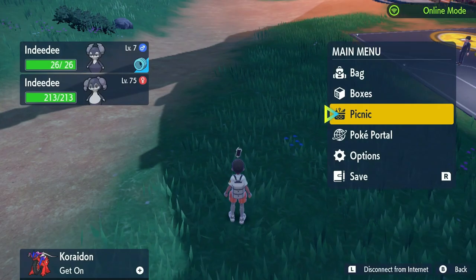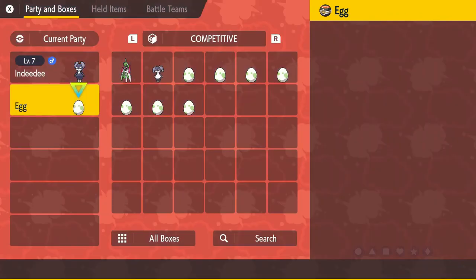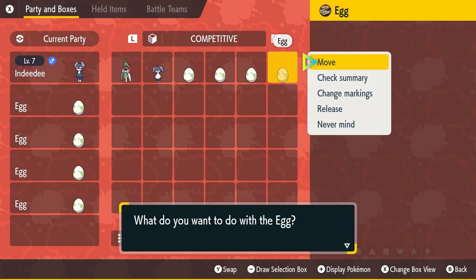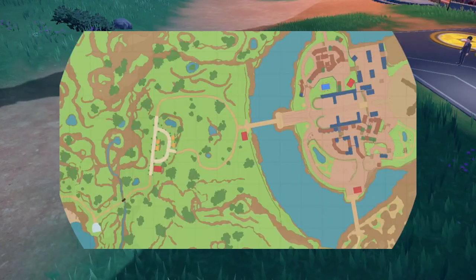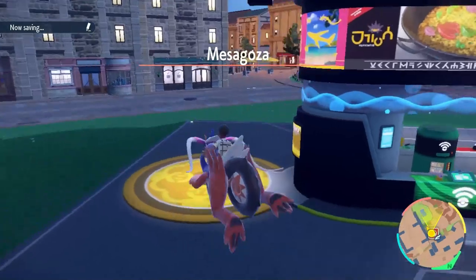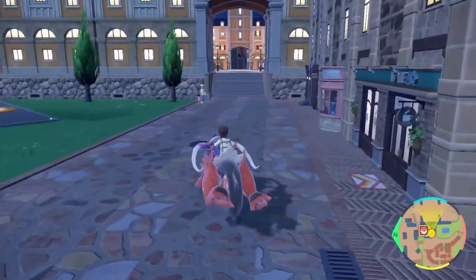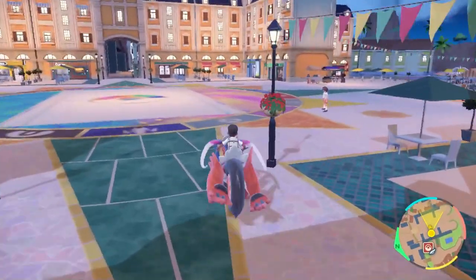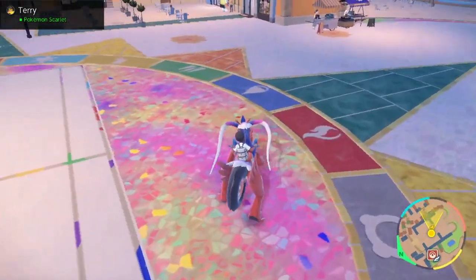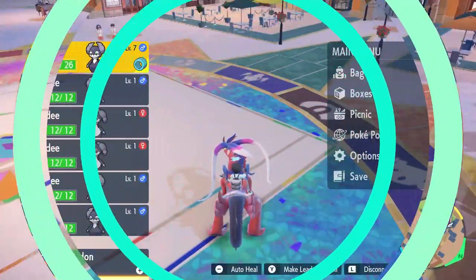I'm going to put the eggs in my party — obviously I can only hold five at a time because you need one Pokemon with you at all times. Now, in past generations you could use a Pokemon with the ability Flame Body to hatch eggs faster — I'm not 100% sure if that still works in this game, so if someone could confirm that, let me know. I'm just going to run around this circle to hatch all the eggs and I'll show you the spoils.